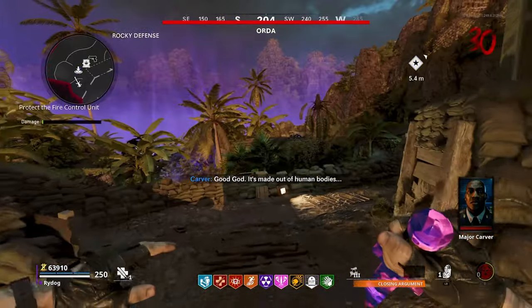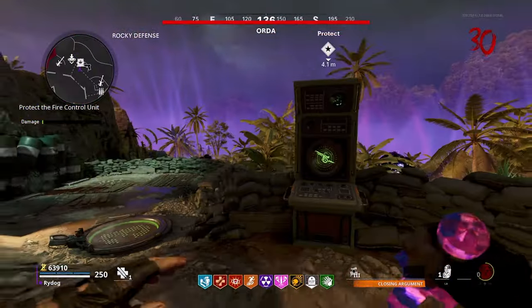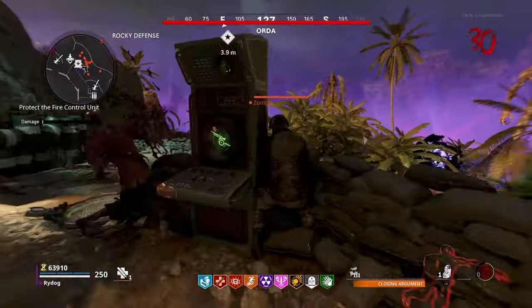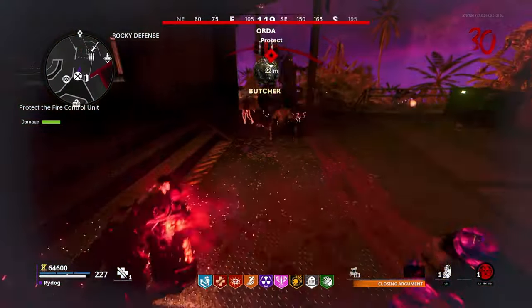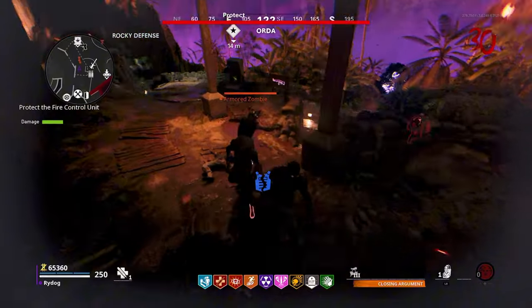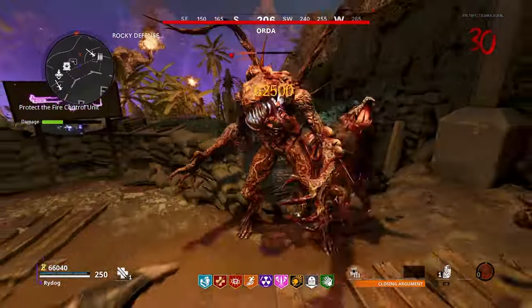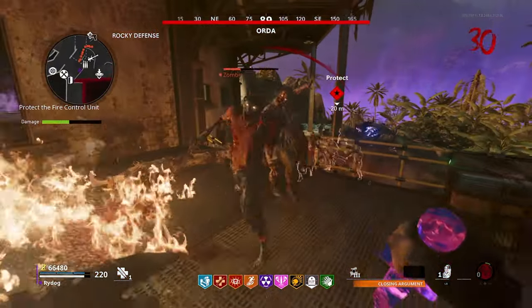Finally I made it to round 30 and achieved the gold medal, and I was really excited about this until the Order spawns in. This causes me a few issues — I don't actually die during this gameplay, but you can't really do much with the Order around. All I can really do is kill regular zombies and let the Order damage the generator. Frenzy Guard does help since zombies slow way down making them easy to knife, but with the Order in the map things become much more complicated. I am not able to defend the generator — it's just not happening. You have to kill the Order to end the round, and there is no way I'm killing the Order.